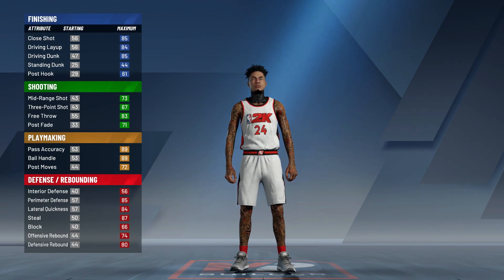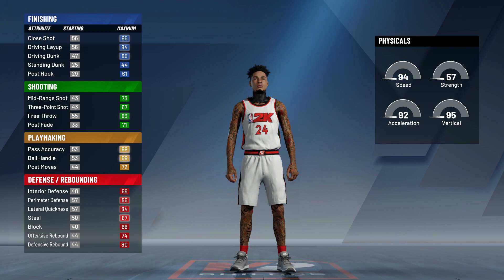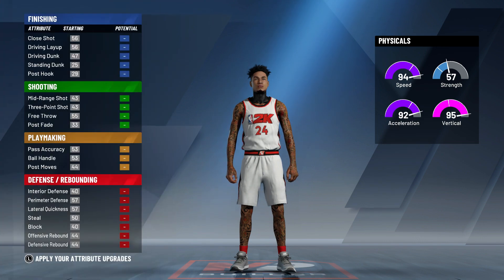For the pie chart, do the playmaking and defensive pie chart — it's like red and then more yellow, and then shooting and finishing are the least. For the physical profile, speed and vertical are the highest and strength is the lowest, so pick that one.